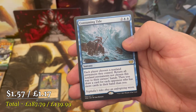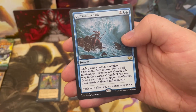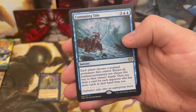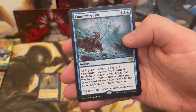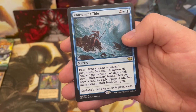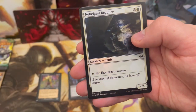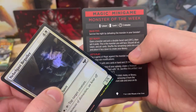Another side pack and I got another one I wanted. Still no Cultivator Colossus or Necro Duality — two of the big dogs I really want. We've got Consuming Tide: each player chooses a non-land permanent they control, then return all non-land permanents not chosen to their owners' hands, drawing a card for each player who has more cards in hand than you.